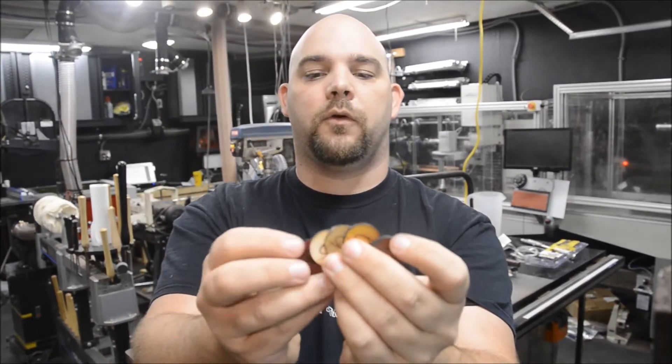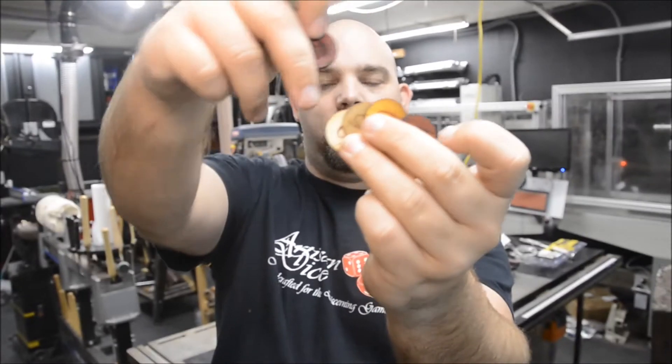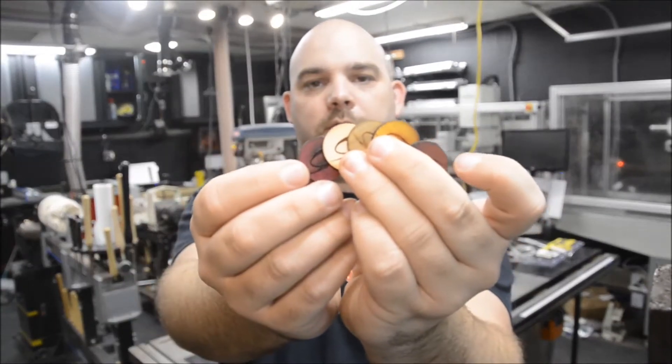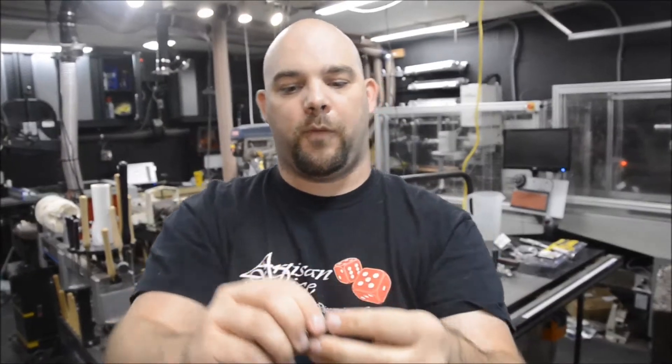For you guys who are wondering what these are: that's Bloodwood, that is Bodark, that's Lignum Vitae, this is American Holly, and this is Purple Heart. That is the tokens you guys will get with your Eons games if you added that on to your box.